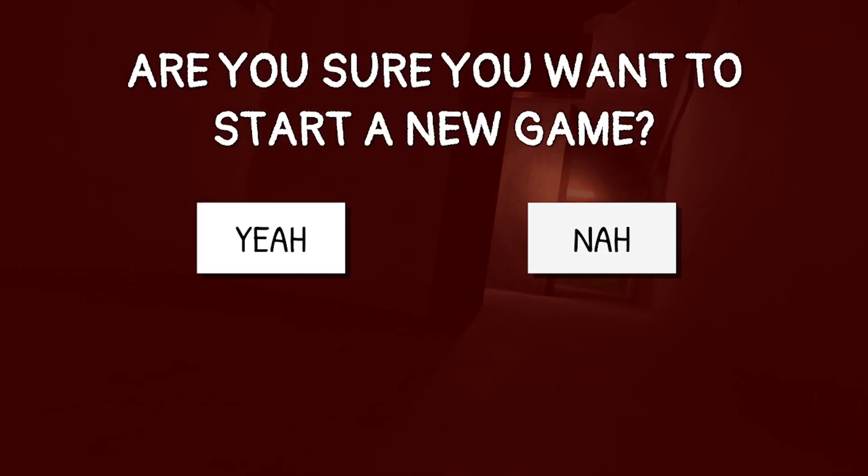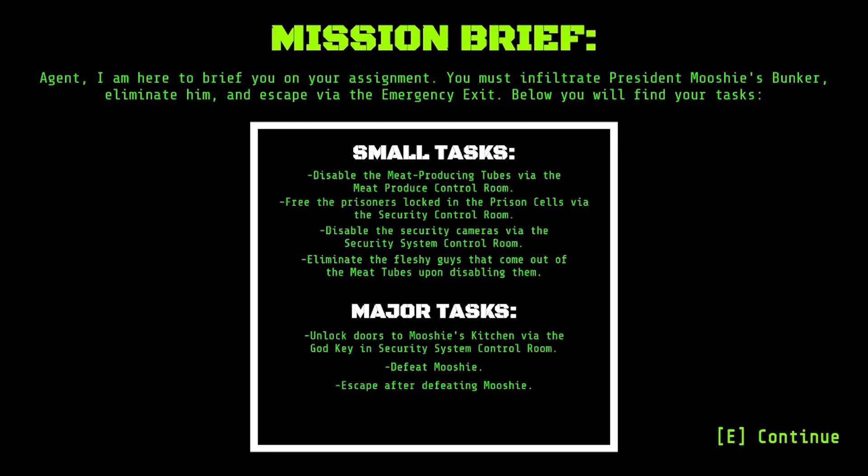Are you sure you want to start a new game? Yeah. I am here to brief you on your assignment. You must infiltrate President Mushi's bunker, eliminate him, and escape via the emergency exit. Below you will find your tasks.